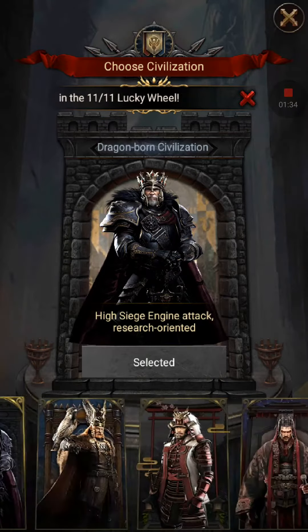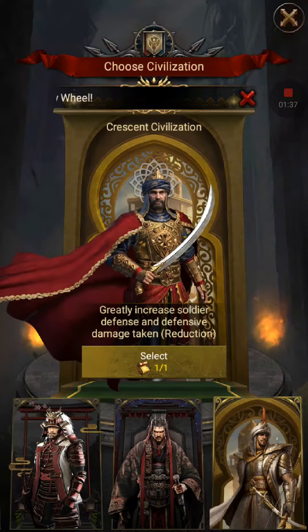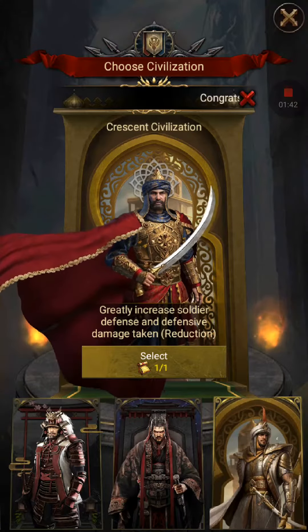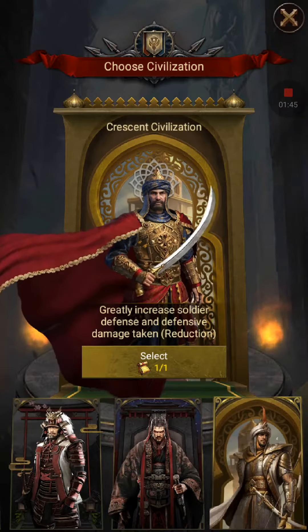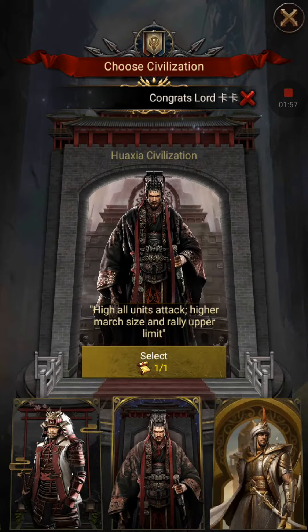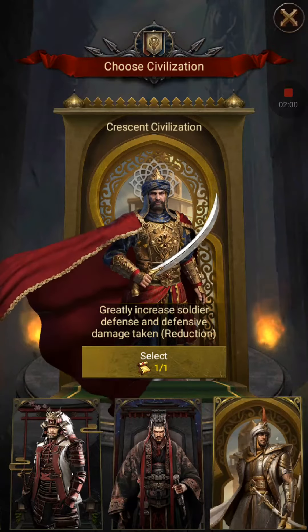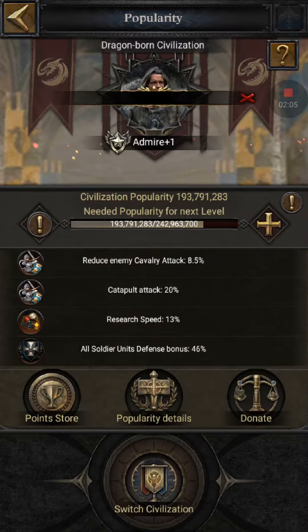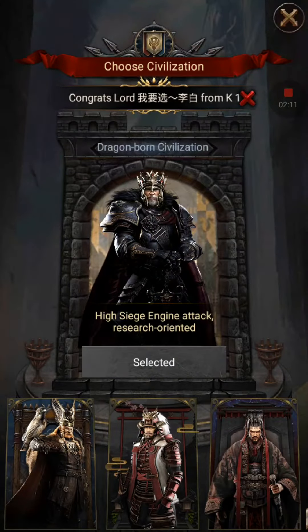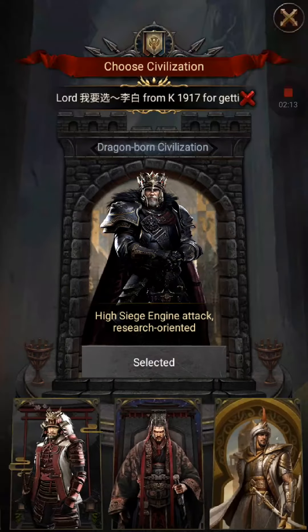They even changed the UI. The civilization is this one here. There's no information — you can't check what it's good for before you change. Not even this one shows the details anymore. That's kind of dumb. There's no information about it. Let me see if I can find information somewhere else — no, it has to be there. They switched it anyways.